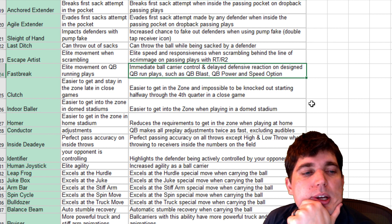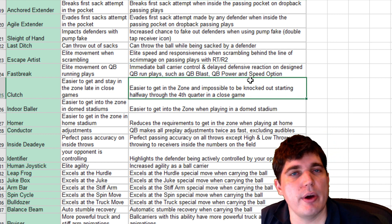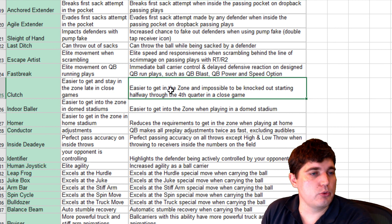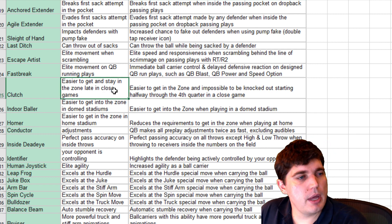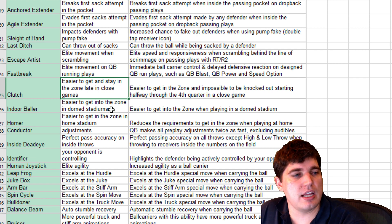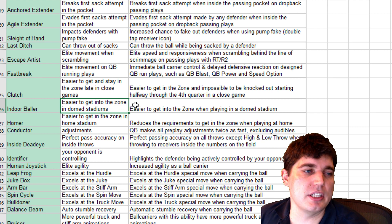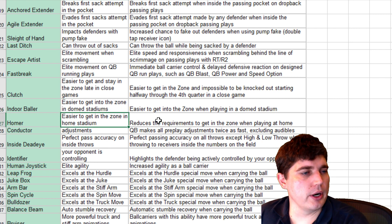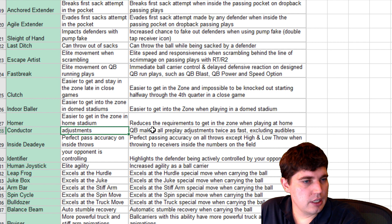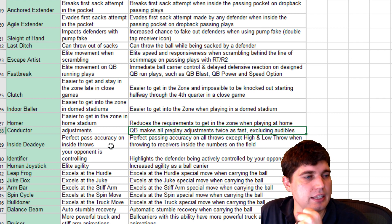QB Option — we'll see if QB option power is back next year. It was pretty good in 19, not quite as good as QB run back in Madden 25, but options and quarterback runs are solid. Clutch — easy to get and stay in the zone late in close games, the classic Tom Brady ability. Indoor Baller only works inside dome stadiums, so it's only active half the time, and getting in the zone is finicky. Homer — easy to get in the zone at home stadium. Conductor — unfortunately it's not as good as in the beta where it was four adjustments; now it's only two, just like Madden 19.